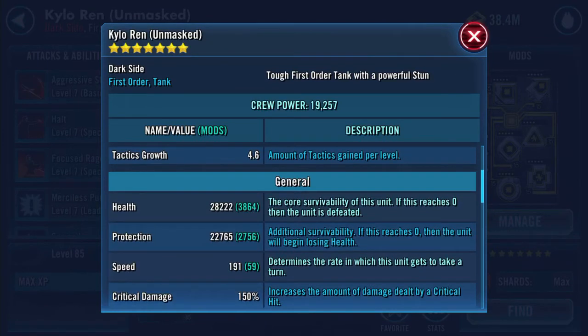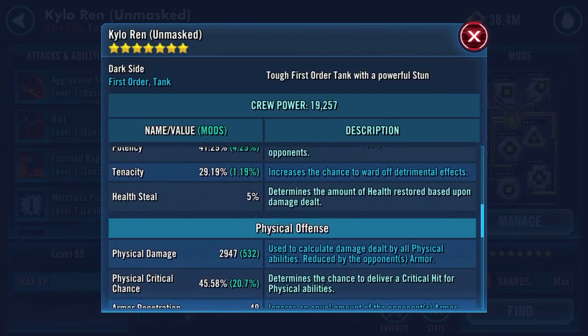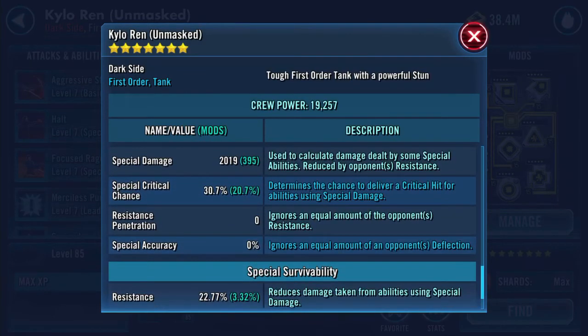As far as Kylo himself goes — with the added gear bits — he's now at 28,222 health and 22,765 protection, putting him at 51,000 combined health and protection. Speed is 191, getting there. Physical damage is 2,947.